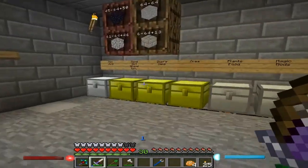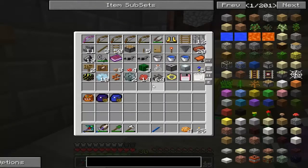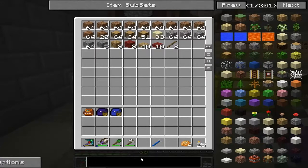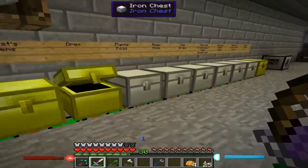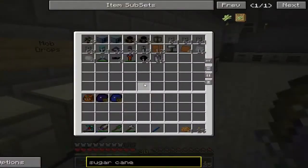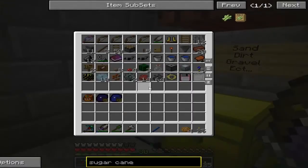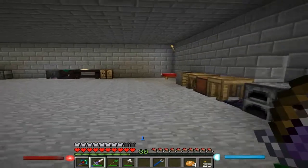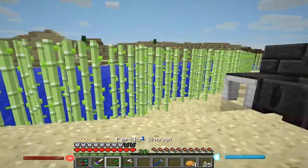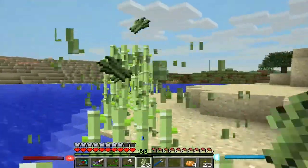We're going to need to look for one of these chests. Let's get out of cheat mode really quick. I'm hoping one of these chests has some kind of sugar cane. We'll just go and type this in every chest. No sugar cane. Okay, let's go look for sugar cane. Oh, I have sugar cane — I have a farm setup of sugar cane. Good, it's really good.